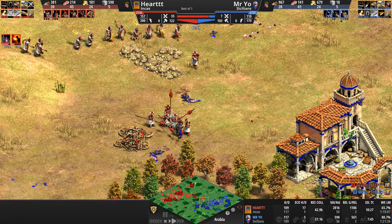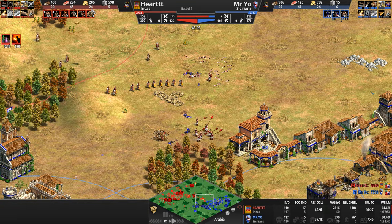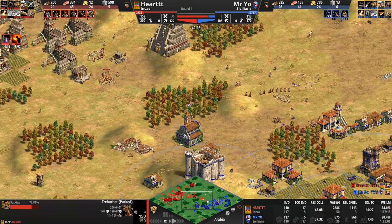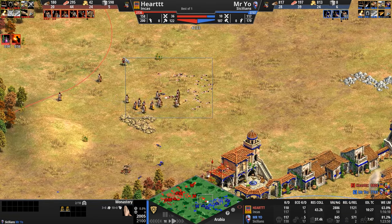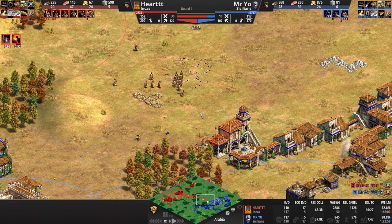An epic fight breaks out. Hard to call who takes this — probably the Sergeants due to their tankiness. Two Sergeants peel off to go after a trebuchet. The Sergeants plow through the Incan units initially. Two Sergeants get the first treb; they try to join the main battle but reconsider. One more attack takes down the second treb. Heart goes after the relics with the third trebuchet.